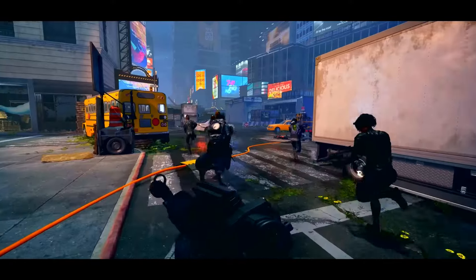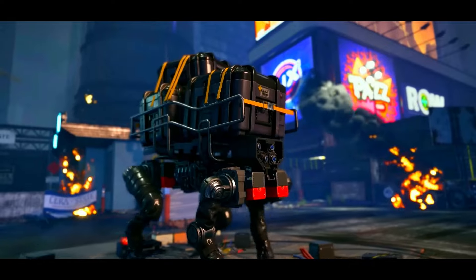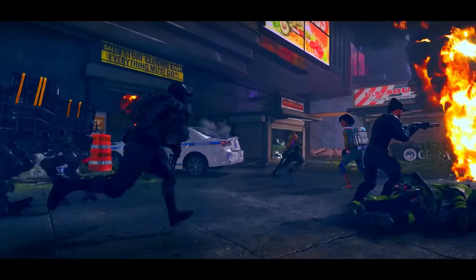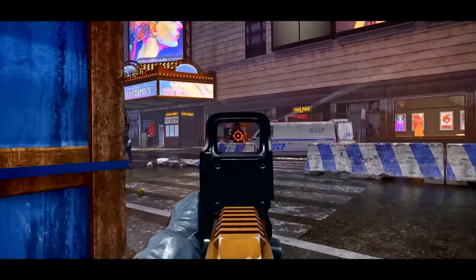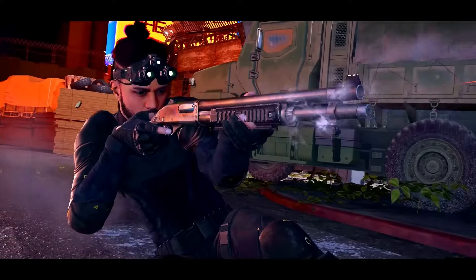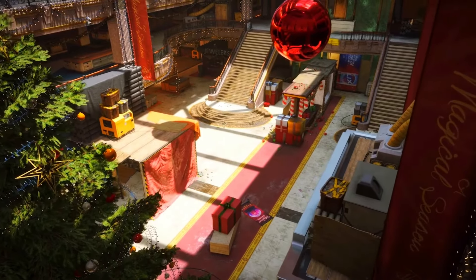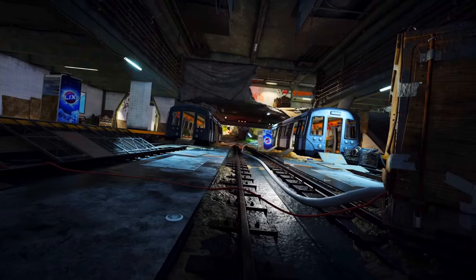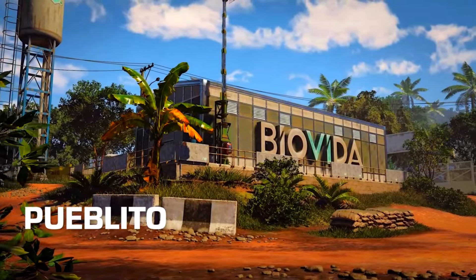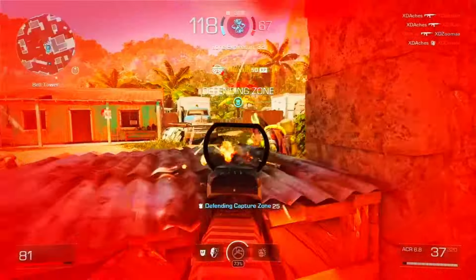Standby for hostilities. Weapons hot. Push the package to the delivery zone. Target enemy objective. Excellent teamwork. X Defiant battles take place in a wide variety of maps, several inspired by Ubisoft's worlds and factions. Pueblito may look familiar to anyone who's engineered a Libertad uprising in the Caribbean nation of Yara.